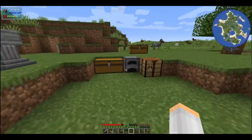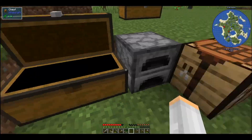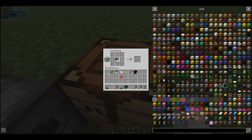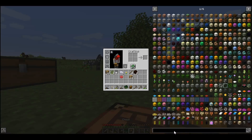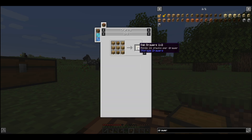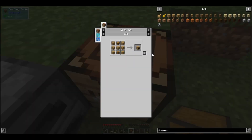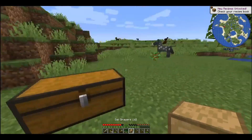Let's make a couple drawers because it's gonna annoy me having that chest just there. I always try to do the one-by-two, which is the one on top and one on bottom. That's gonna give us two of them.